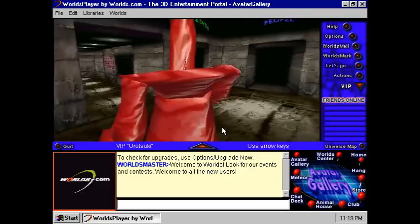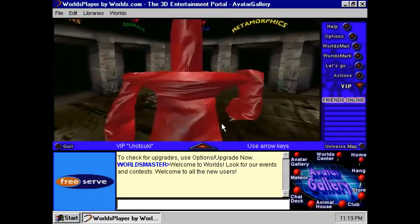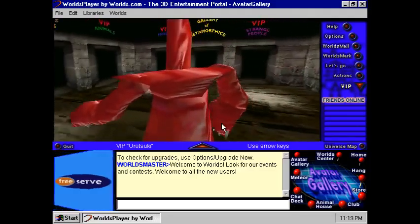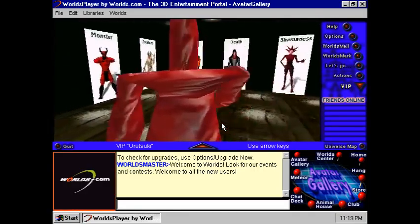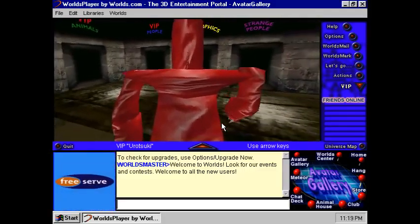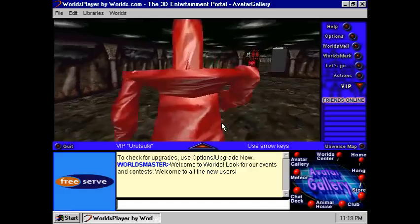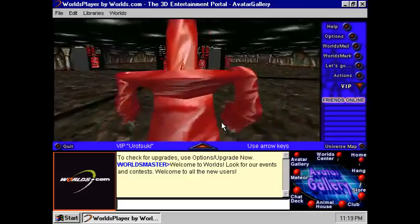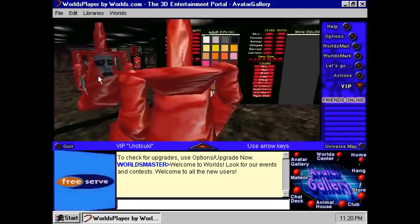Then we have Avatar Gallery, which is different from the newer version. It's got like a temple theme to it, whereas in the newer version it's all white. It's quite different — just the textures. Oh, there's no music. Then we can go to Metamorphics — there's just no music. And the dressing room is not there.